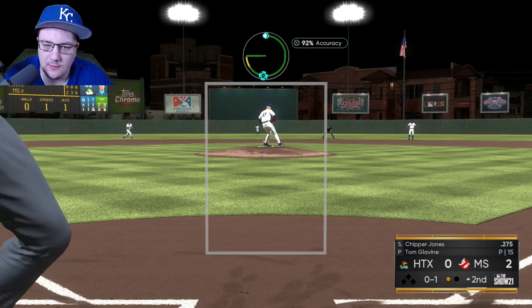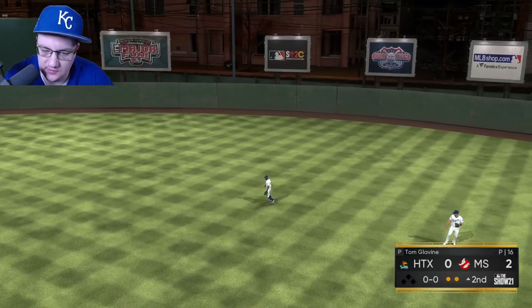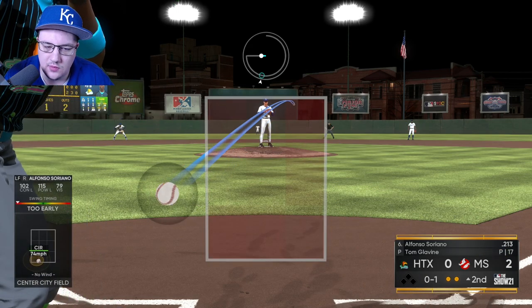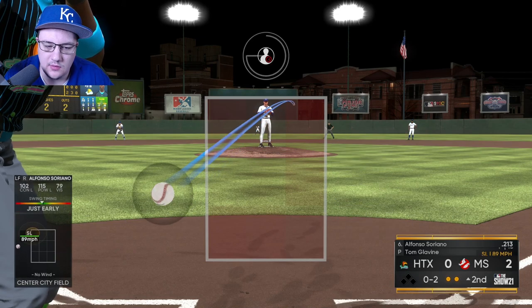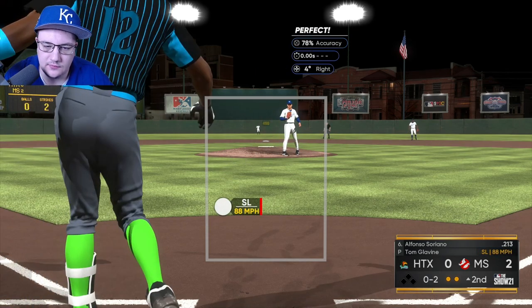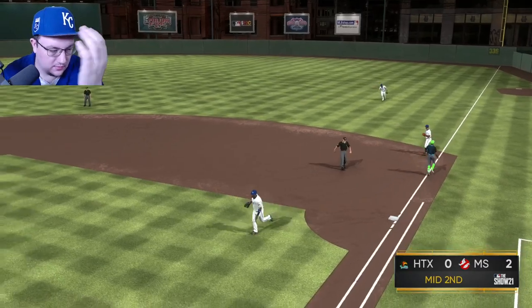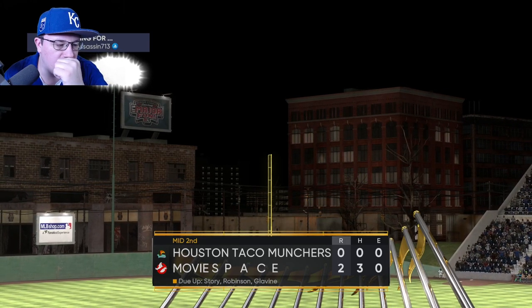We didn't even use the sinker in this at-bat — we went slider inside, circle changeup, circle changeup — and he chased that last pitch. He needs to be taking that. First pitch right there, he's just swinging at it — there's no need to swing at that pitch. We start him off with the circle again, which he's having tons of problems with. Then go to the slider inside — swinging at those kinds of pitches just kills you. On oh-and-two you've got to protect, but even then the chase on that last one is tough.